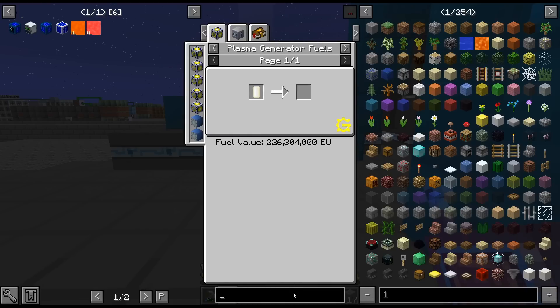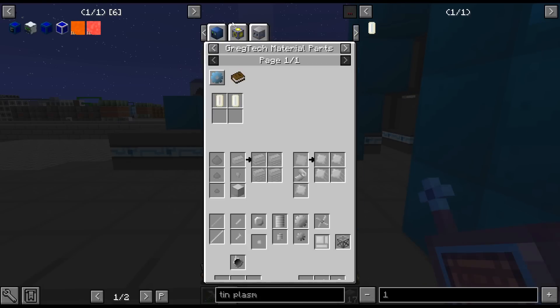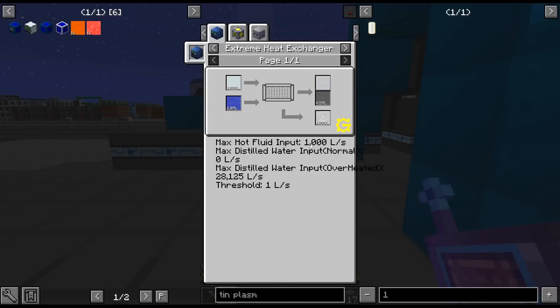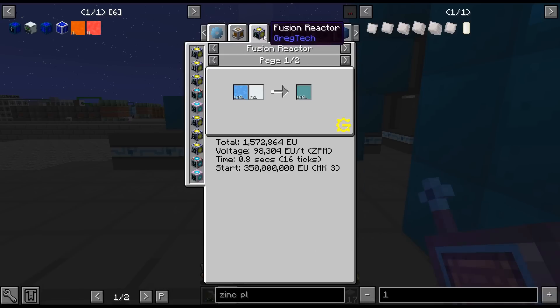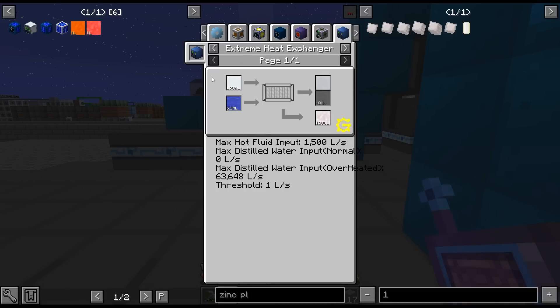If we look at how much power you get from it — 226. It's not terrible. But tin plasma is only 150, so it's not that much better than tin plasma, which we were using before it got nerfed. So yeah, you can kind of gauge how good the plasma is by that generator fuels, because it's kind of a similar kind of thing. It's a little bit better than tin plasma.